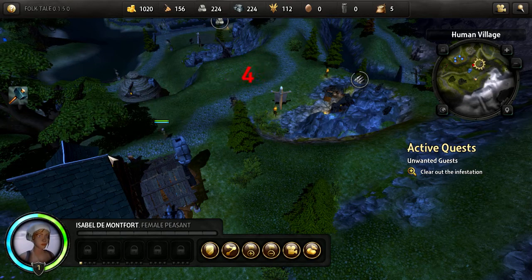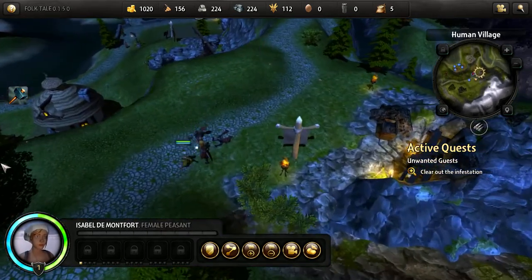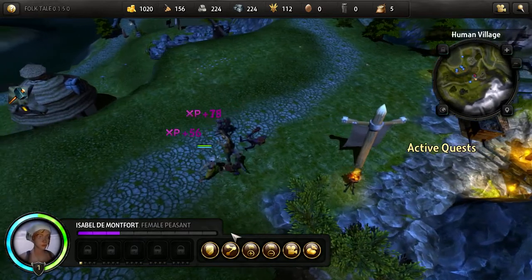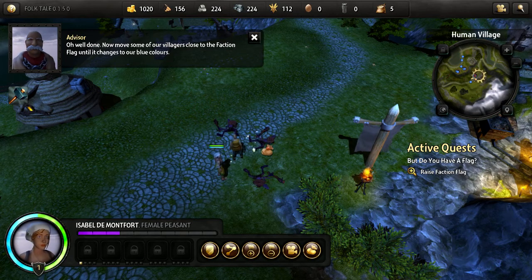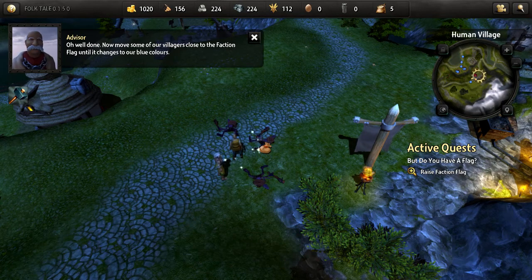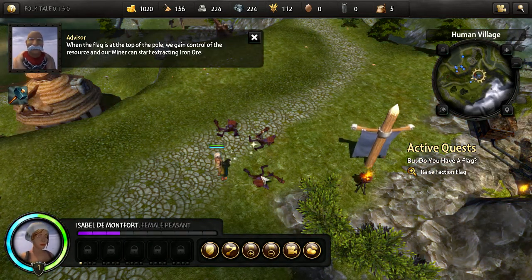Prepare to die! Kill them, take them out! Well done. Now move some of our villagers close to the faction flag until it changes to our blue colors. When the flag is at the top of the pole, we gain control of the resource and our miner can start extracting ore.